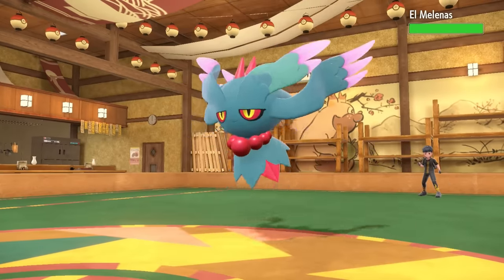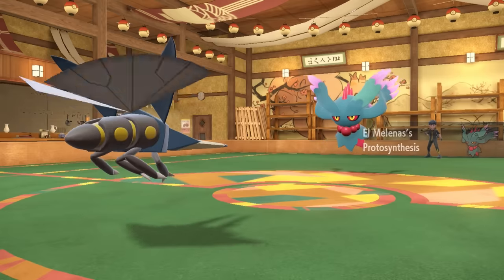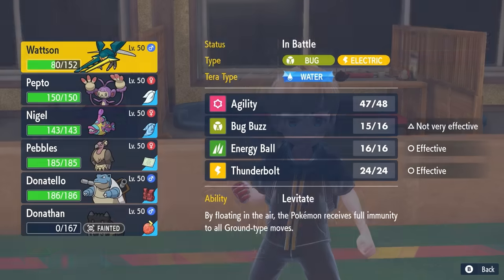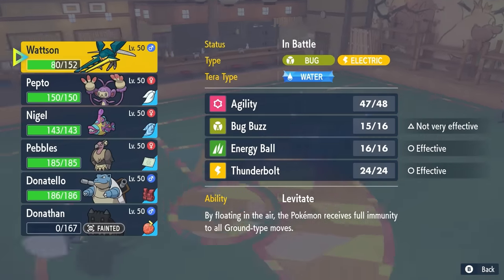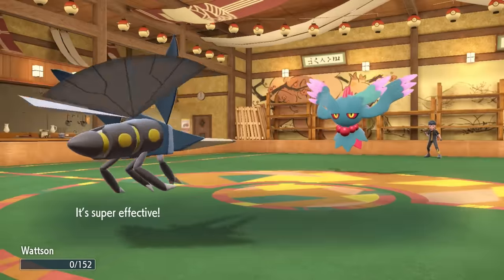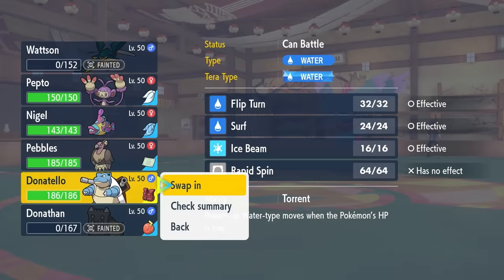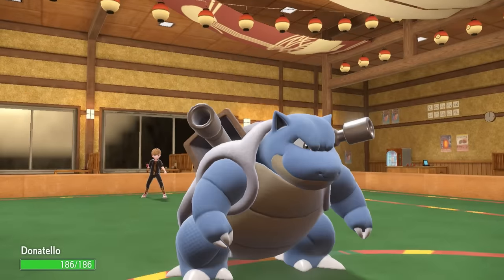Fun fact: this Timid Vikavolt is faster than a Timid Fluttermane, both with max speed — I sit at 208 where Fluttermane is at 205. However, Fluttermane comes in and activates the Protosynthesis speed boost, which is going to rain on my parade. With that speed boost it's definitely going to be faster than Vikavolt. While I do have the ability to switch into Blastoise, Shadow Ball taking two hits is going to be wildly unfortunate. I stay in, and they kill me with a Mystical Fire. I definitely should have just gone into Blastoise.